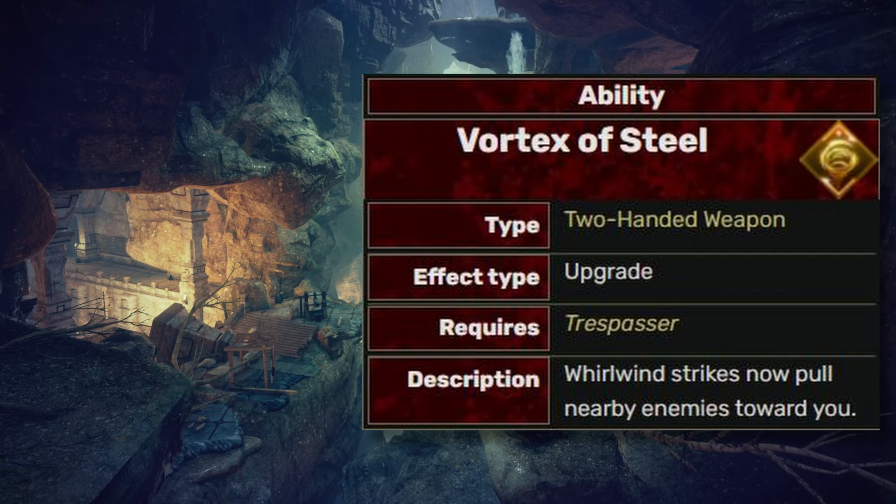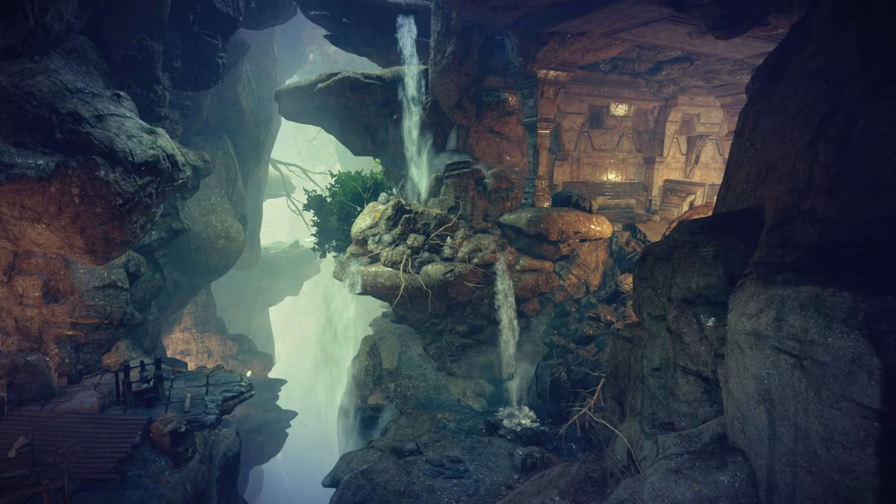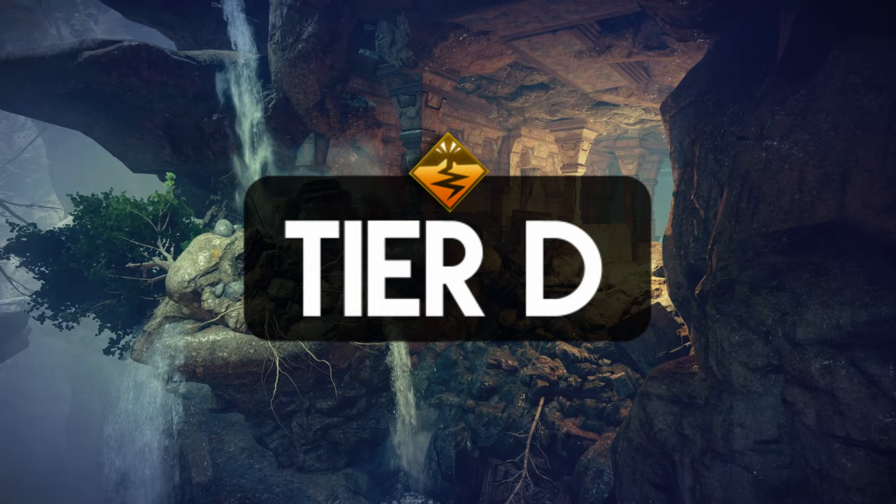The last ability for the Two-Handed tree is the Earthshaking Strike. Honestly, I barely use this one — it's at the bottom of the tree and you need to spend a lot of ability points to reach it. The Shatter the Ground upgrade causes enemies to burn, which barely helps. Anyway, I'll say it's one of the most useless abilities in this game.